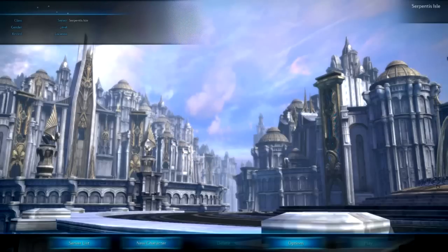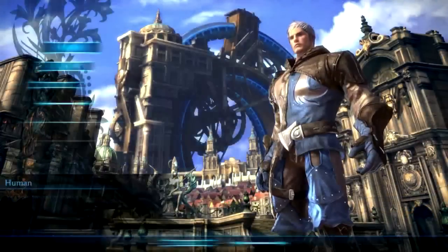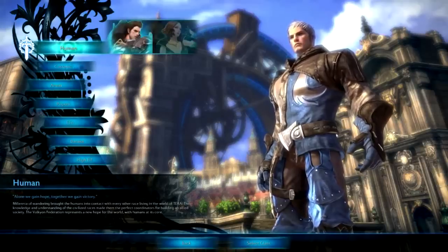Of course, to get into this beta, you need to either pre-order or get a key from somewhere else. So I'm going to go ahead and make a new character. Here are your races — you have seven to choose from.